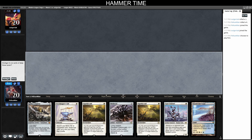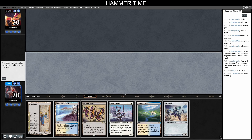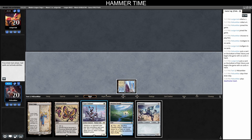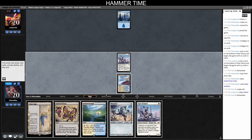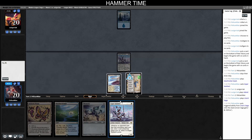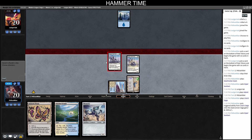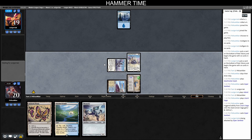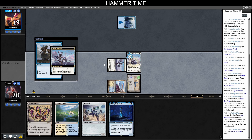We won the die roll so we get to go first. We mulligan — not enough with one creature — then keep six with a Hallowed Fountain. Our opponent keeps six, leads basic Island and nothing, so we play out Urza's Saga. We play another Esper Sentinel just for the hell of it — if our opponent's blue we're gonna draw some cards for sure. We get in for one and pass.